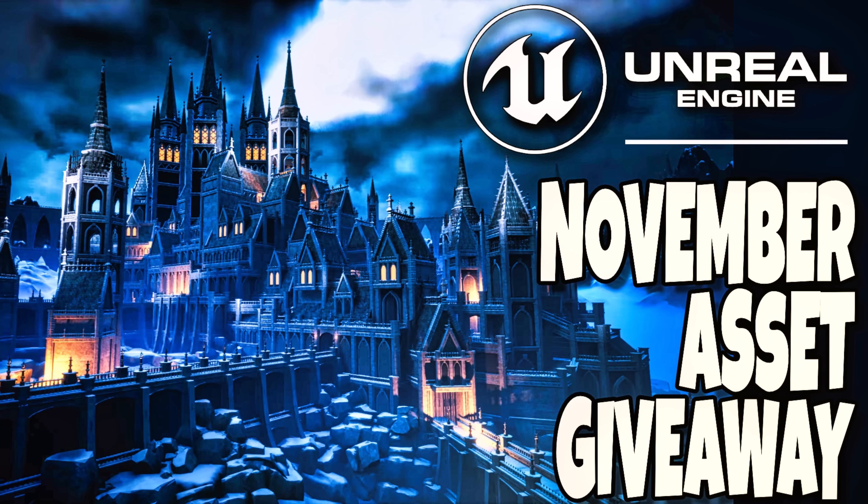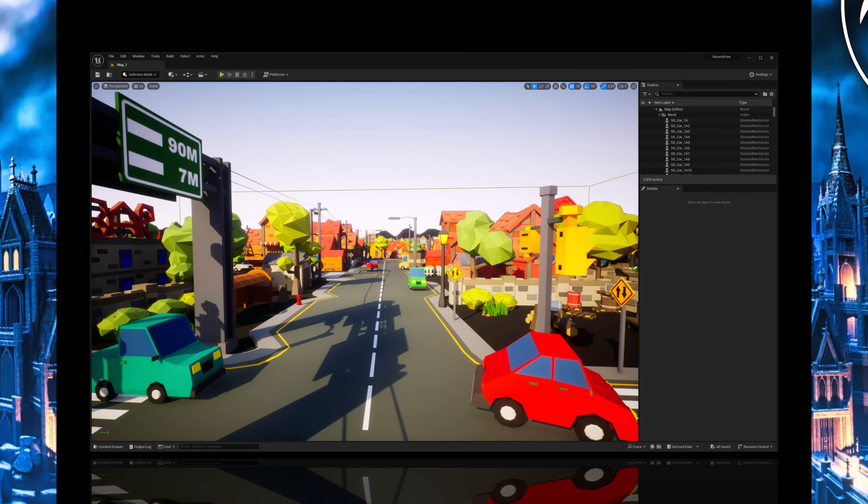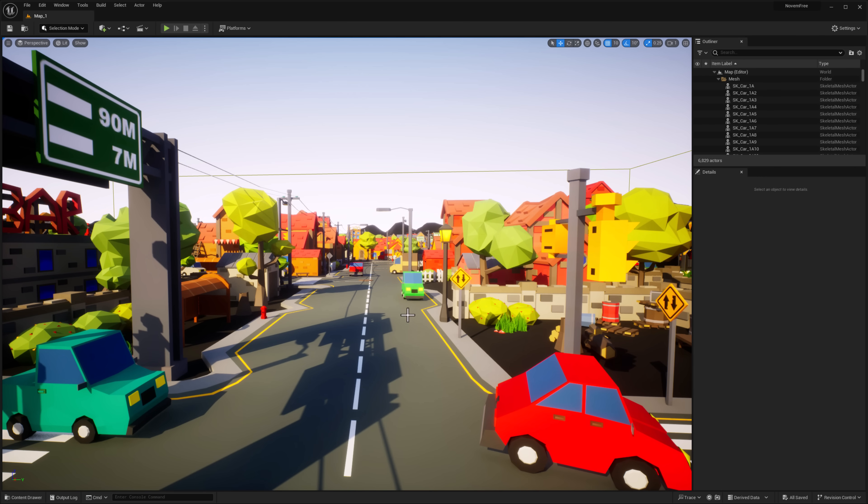Hello ladies and gentlemen, it's Mike here at Game from Scratch. It is the first Tuesday of the month, and you regulars know what that means. Epic Games gives away a number of free assets.